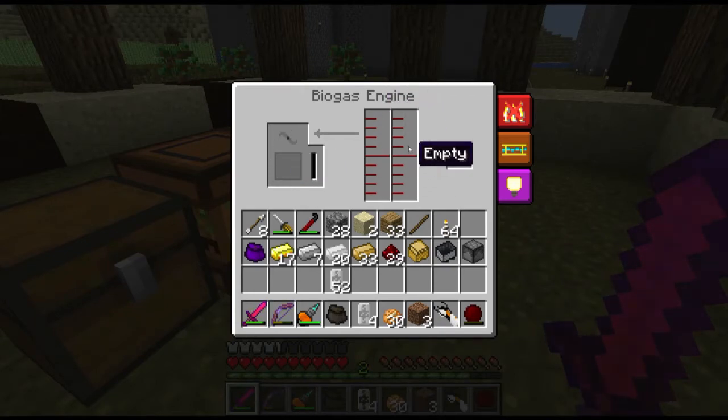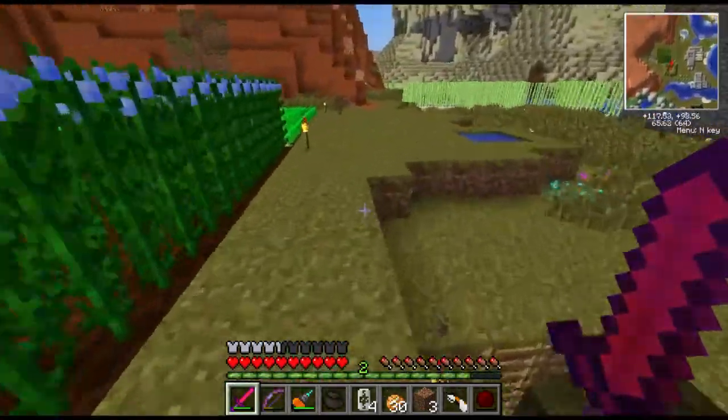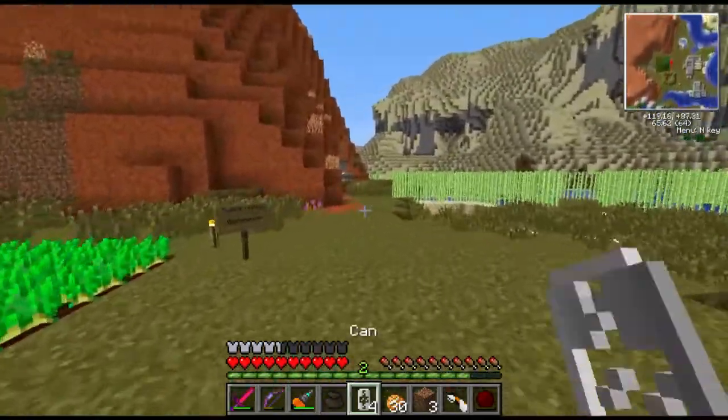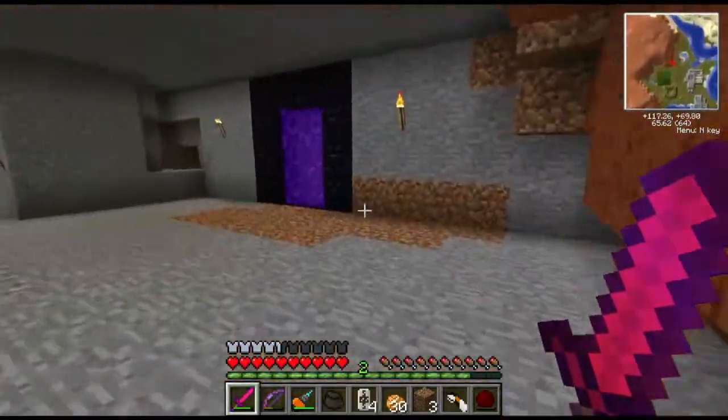It's got these two inventory slots and only one input slot. That means we need to put lava in one side to kind of warm it up, and we need some sort of fuel which is going to be the biomass. So I'm going to run to the nether here, and for the first time in a long time, I'm going to fill up these cans I've got here.